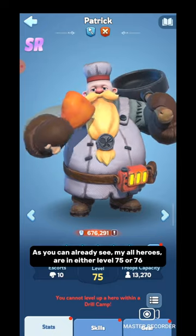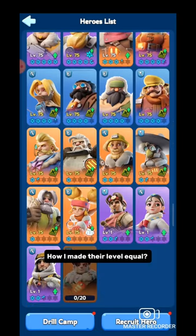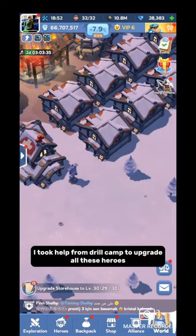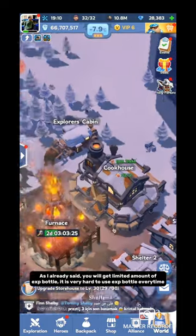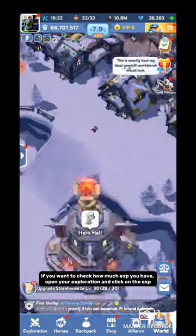As you can already see, all my heroes are at either level 75 or 76. How did I make their levels equal? If I used EXP bottles, it would take years. I took help from Drill Camp to upgrade all these heroes. You will get a limited amount of EXP bottles and it is very hard to rely on them every time. If you want to check how much EXP you have, open your Exploration and click on the EXP.